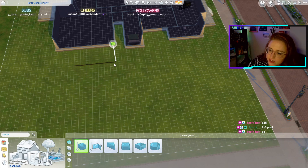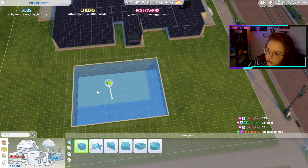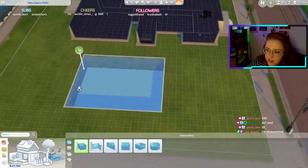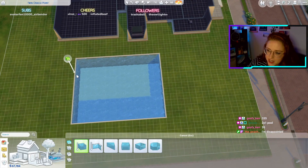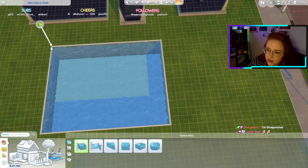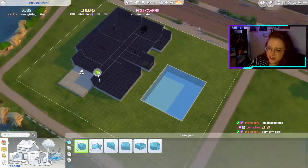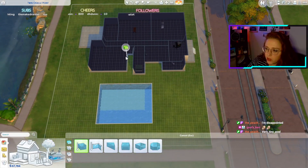One, two, three, four, five, six, seven, eight, nine, ten, eleven, twelve, thirteen, fourteen — I think that's fourteen. One, two, three, four, five, six, seven, eight, nine, ten, eleven, twelve. You're disappointed — how big did you want it, or did you want it tiny? You wanted a very tiny pool.